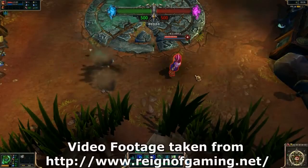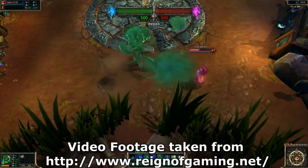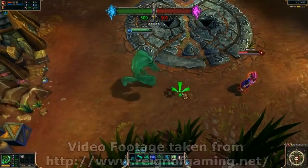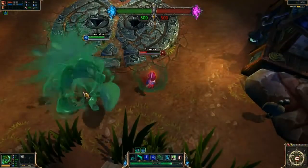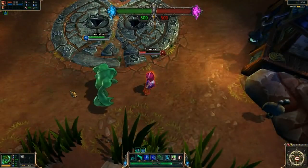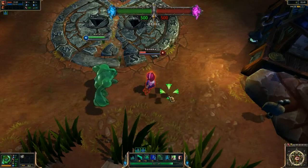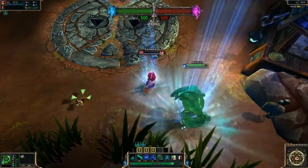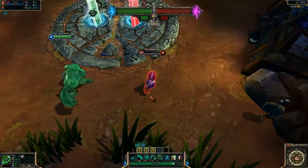Over in the League of Legends corner, Riot have released what their next champion, Zac, looks like and what his abilities are. He's got some pretty cool looking abilities that include an elastic slingshot that works kind of like Viya's cube, but hopefully will have a better range. Also note that every time he hits an enemy with one of his abilities, they will leave a small part of him on the floor that he can pick up to regen his health.